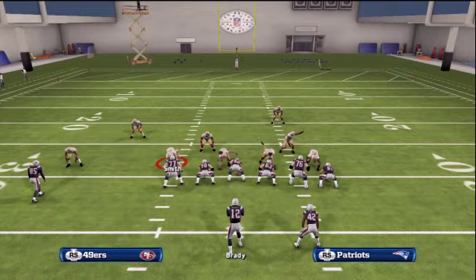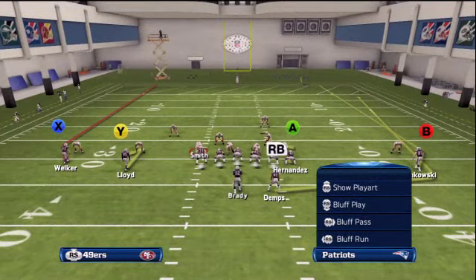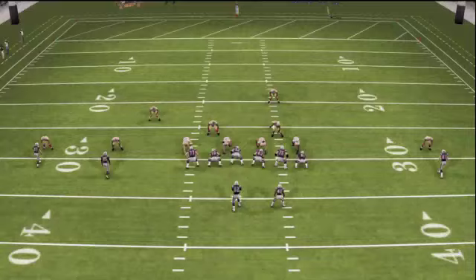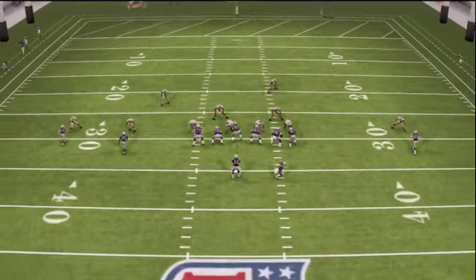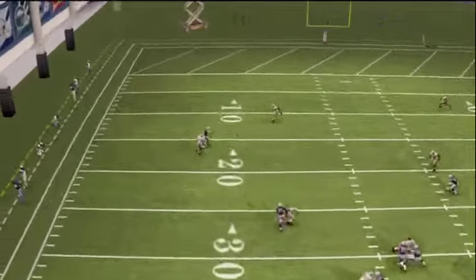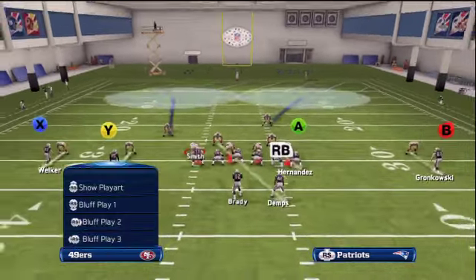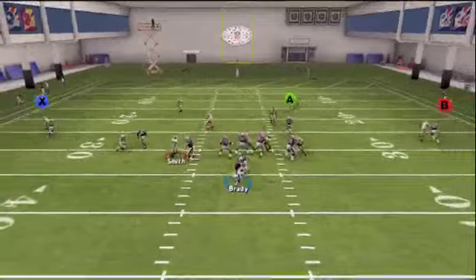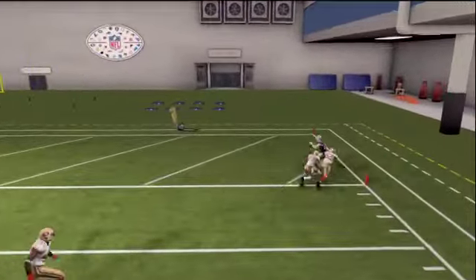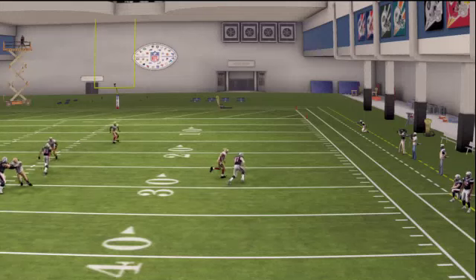We're going to show you a play called PA Double Stick out of Shotgun Normal in the Philadelphia playbook. The left fade gets inside position every time — all you have to do is precision the bullet pass to the right, or to the inside. I have Wes Welker there because of his speed and route running. On the right side I have Gronkowski — he doesn't get inside position all the time, however he doesn't get bumped. So in a one-on-one position he's gonna make the catch every time, and he just got big for the touchdown.